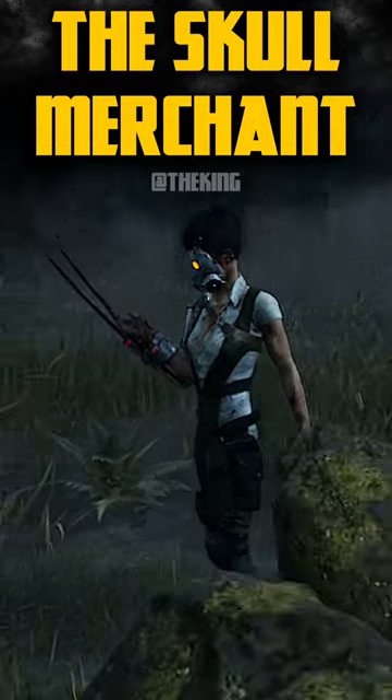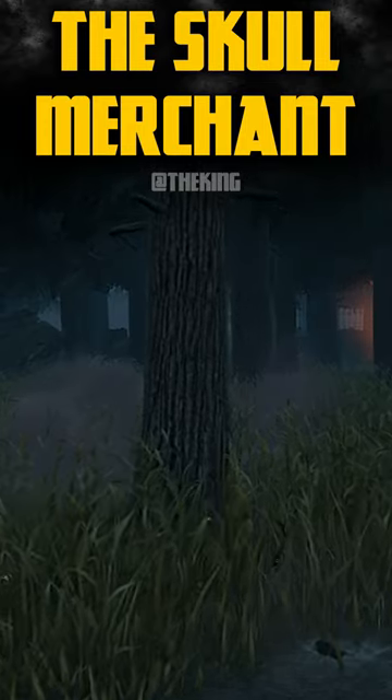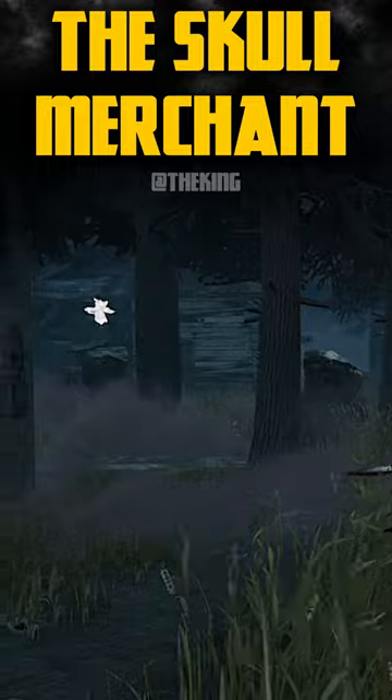The newest killer in the game, the Skull Merchant. Here's how she works. You start off the trial with four of your drones. You can place these drones at any point, however you can't place them too close to each other or near a hooked survivor.